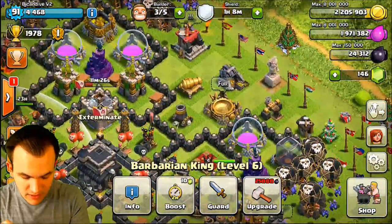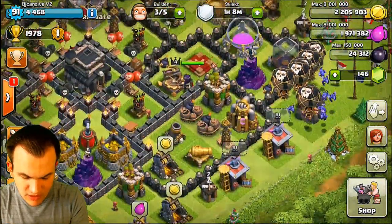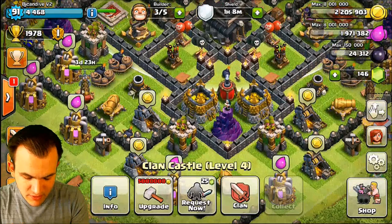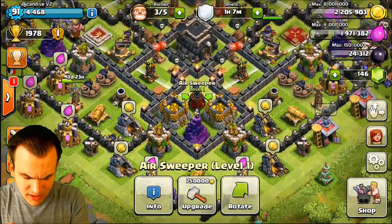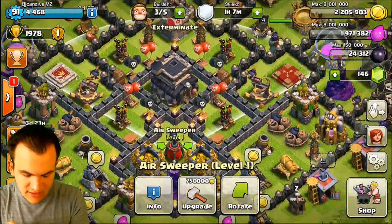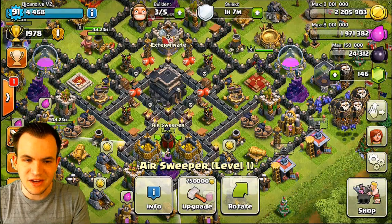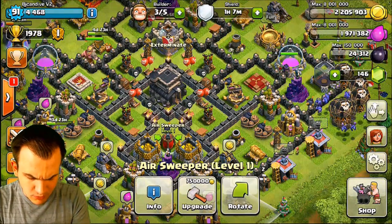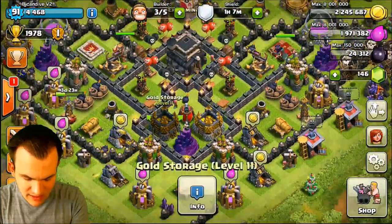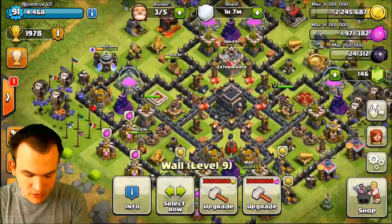If you attack from the top right, same thing — you've got the clan castle and the archer queen. You attack from the bottom, you're going to have a whole bunch of big bombs, the archer queen is going to hit you, and as soon as you get near the town hall, the clan castle is coming. It's got nice air defense. We put the air sweeper this way kind of like a mind game. I went ahead and put all my air traps into the center just in case anything makes their way there. We're pretty much protected from all sides on defense, and we're really tanky around our air sweeper, which is nice.